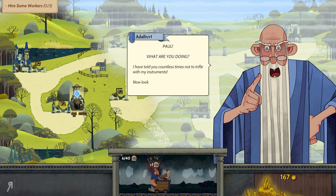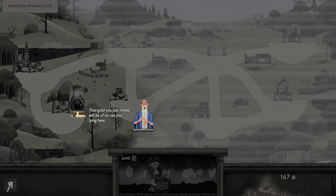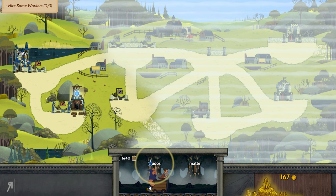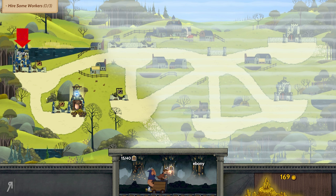There's an in-game dialogue: 'Paul, what are you doing? I have told you countless times not to trifle with my instruments. Your fingers — they are astonishingly nimble. I have never before seen their like.' That gold you just mined will be of no use just lying here. So what we need to do is hire workers to be able to get that. I'm actually just going to get a bunch more while I'm in the mine itself — it's a relatively good idea because we'll be able to afford additional troops later down the line.